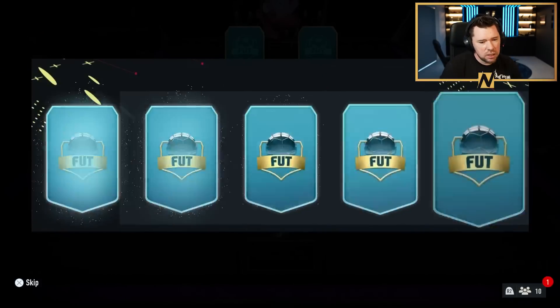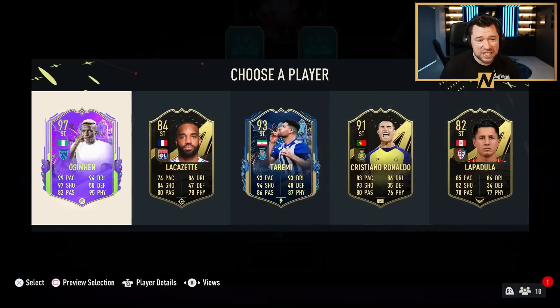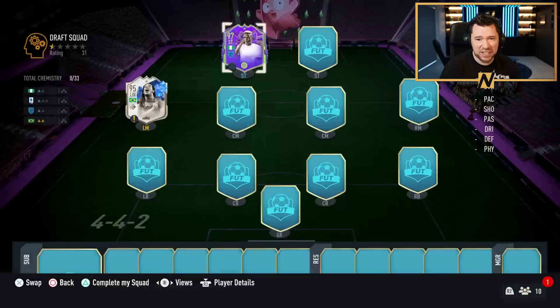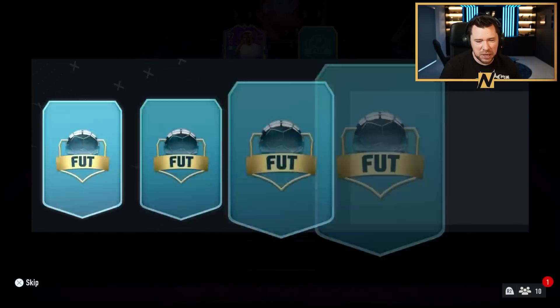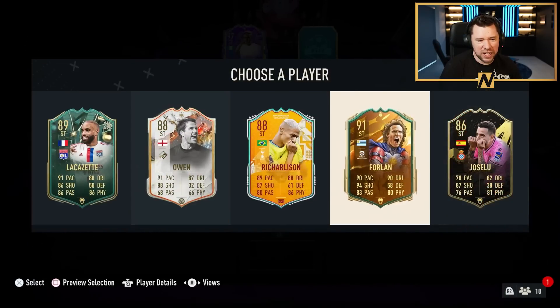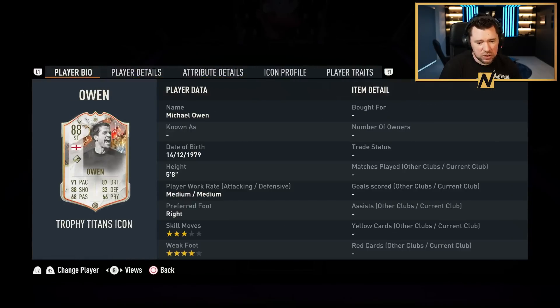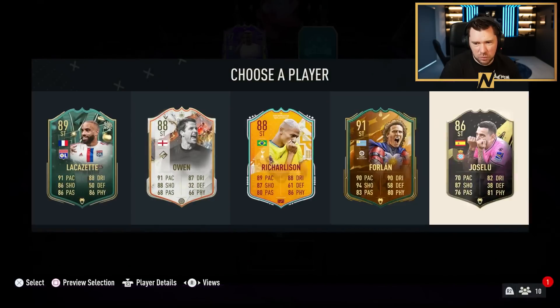No greens but we got 97 Award Winner Osimhen — that's a nice card to pair up alongside. I'm going to go with Forlan. Lacquet and Owen are both half decent. Lacquet's got the five-star four-star with a nice card. Owen's got the three-star four-star on this one — not as good as the other one.